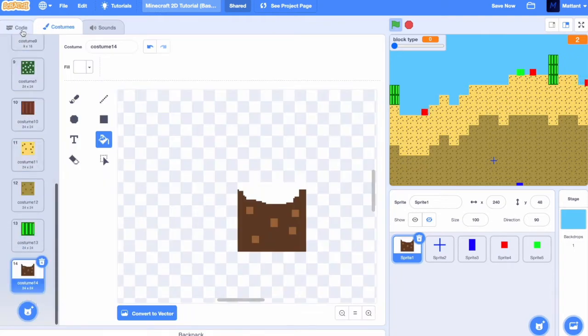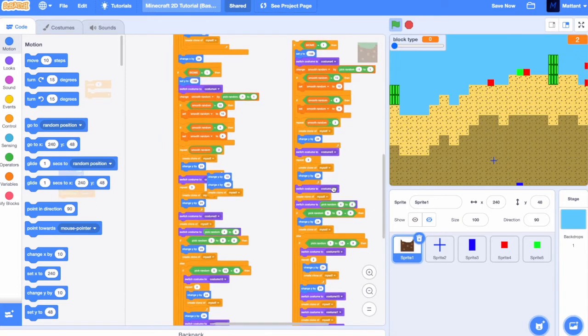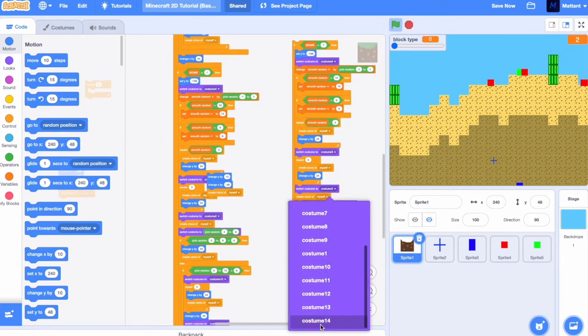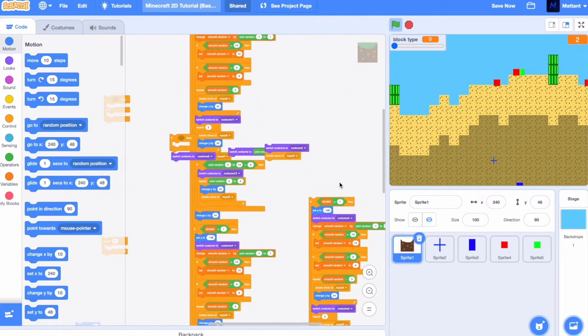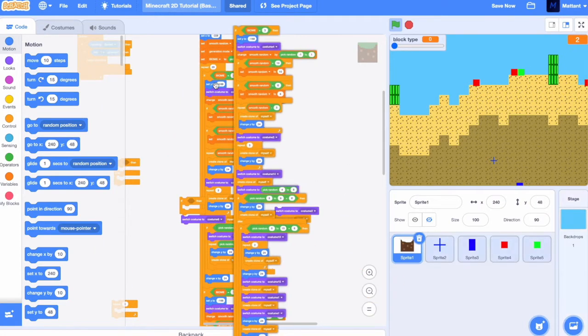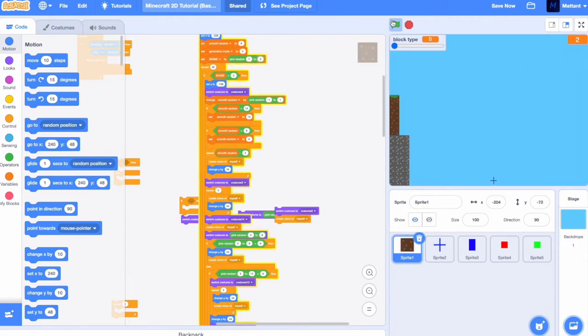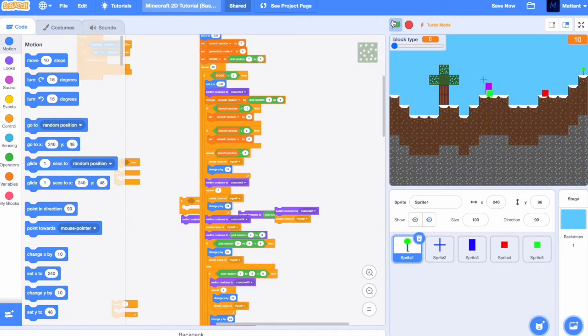We're going to change costume to costume 14, set biome to free, and now we should see that we have the new snow biome appearing sometimes. As you can see, that's working.